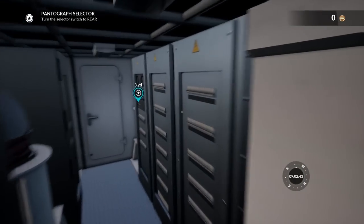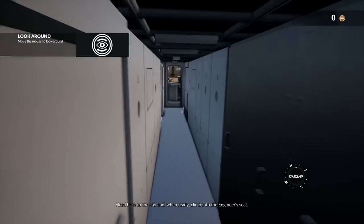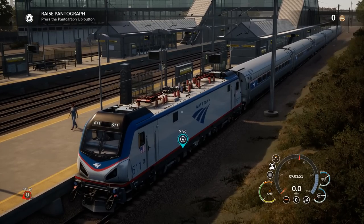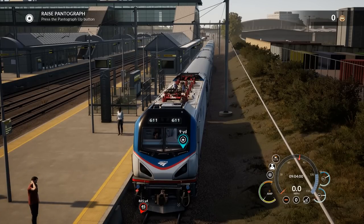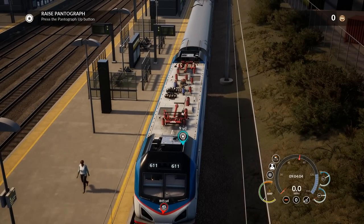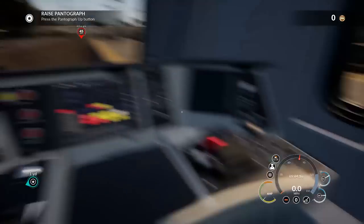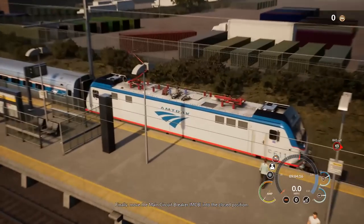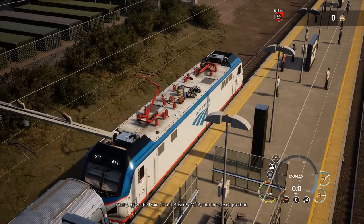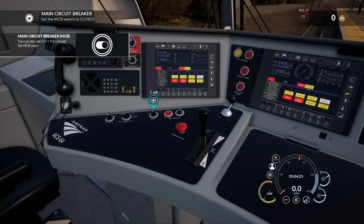Let's go ahead and put the pantograph up. So the pantograph — you're going to see it come up here in a second. It is actually connected to the top overhead line, and that's how this train actually gets power. I probably called it a pantogram or a pentagram at some point. So we're going to go ahead and put this up in the up position. You see the rear, it comes up and it actually makes contact with the top there.